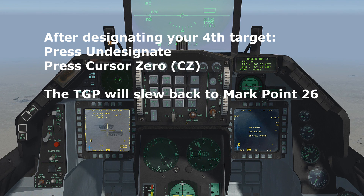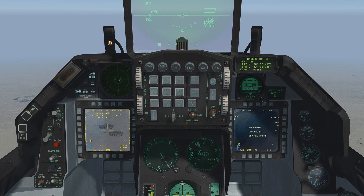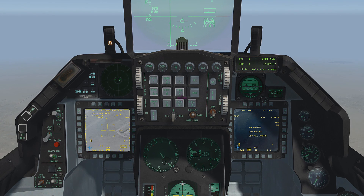This is very important. Your targeting pod should automatically slew back to your first mark point 26 because this is your active steer point that we created earlier. You have created four mark points that we will use to ripple four JDAMs. On the ICP, select the Dauber to RTN and the DED should indicate steer point 26, which is the active steer point. We can cycle through each mark point to verify each point as a valid and separate target with aid from the targeting pod. After verifying all mark points are valid, cycle back to mark point 26. Perform your fence-in checks including master arm, and verify the JDAMs are fully aligned.